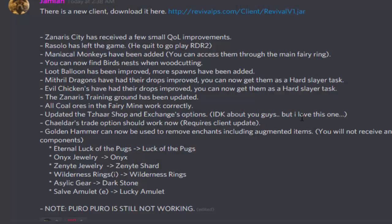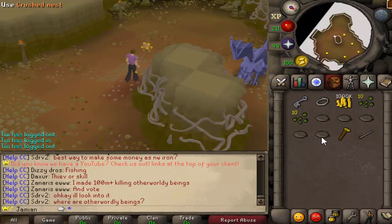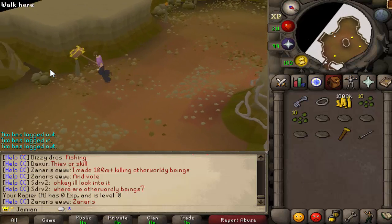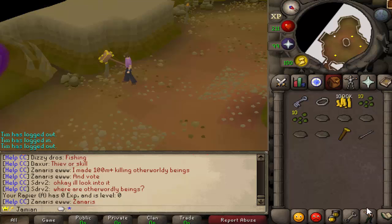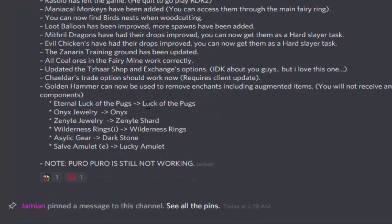The Tizar options got an update — that's one of those things where I wanted it, but I don't know if anybody else does. The golden hammer works now. For example, you have an augmented rapier and you want to trade it — you don't want it to be augmented anymore and you don't want to go through the effort of making a dissolver. Golden hammer — boom — it turns into a normal hammer. What this does is it disenchants things and takes off the enchantment. So if you have an eternal Luck of the Dwarves and you want to make it a tradable Luck of the Dwarves, that'll work. If you have onyx jewelry and you want the onyx back, that'll work. This is definitely good for an Ironman that only has one Zenite Shard — if you want a Torture one day and an Anguish the next, this is for you.